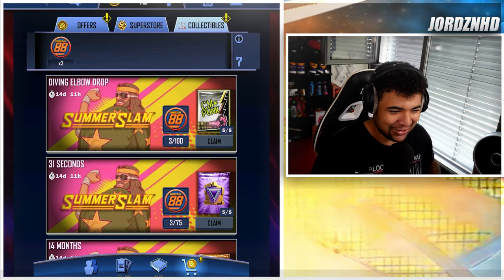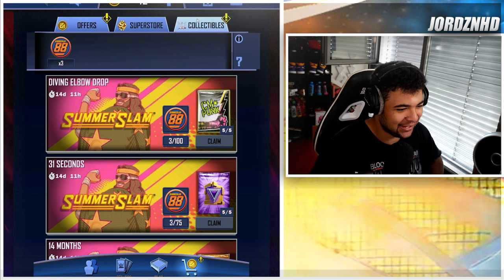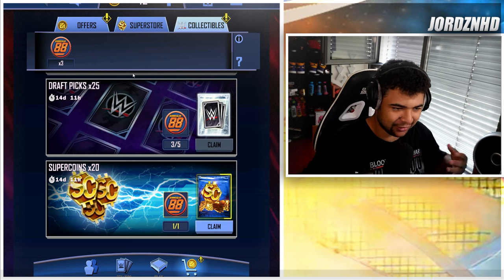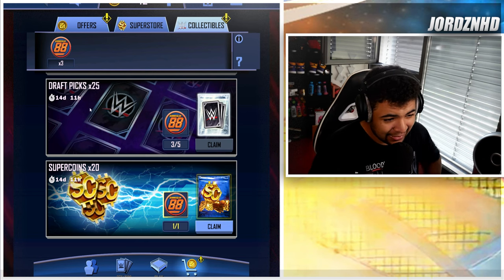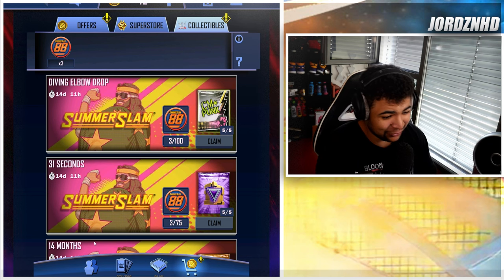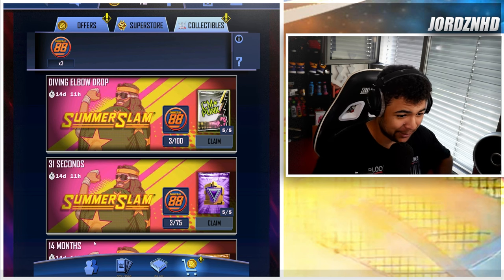Alright then guys, welcome back to the video. And as you guys can see, SummerSlam 88 tokens are available off the draft board. I'm actually getting my hands on three, just getting some cards off the draft board. And as you guys can see, there's another collectible event, and what that means is unlimited free super coins for you guys during this two-week period.